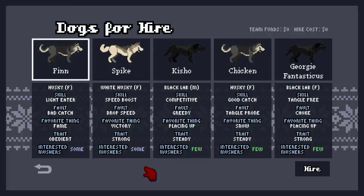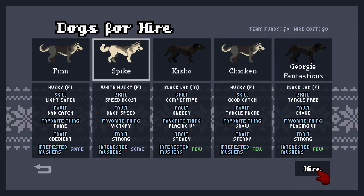Let's have a look at the next one. Speed Boost, Drop Speed, Victory, Fame. Let's go for Spike - he is also strong.